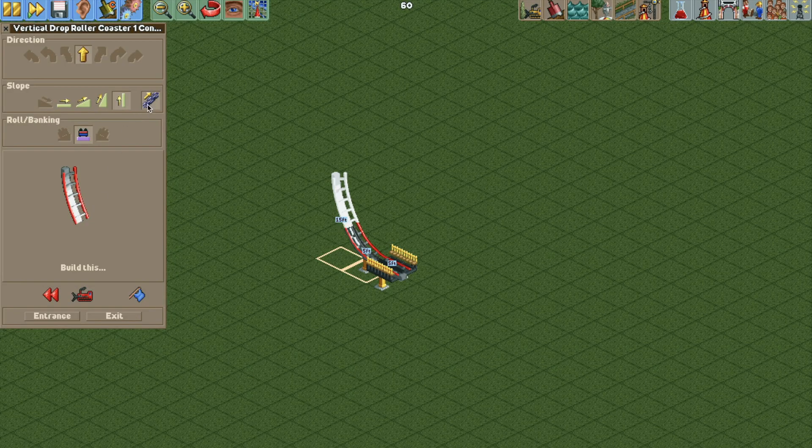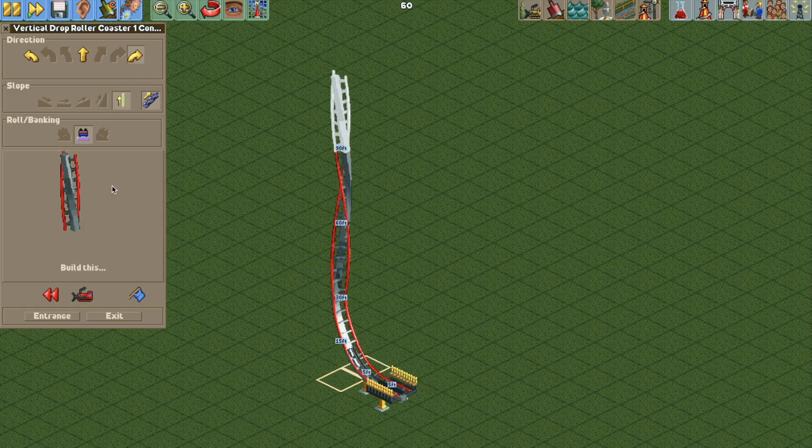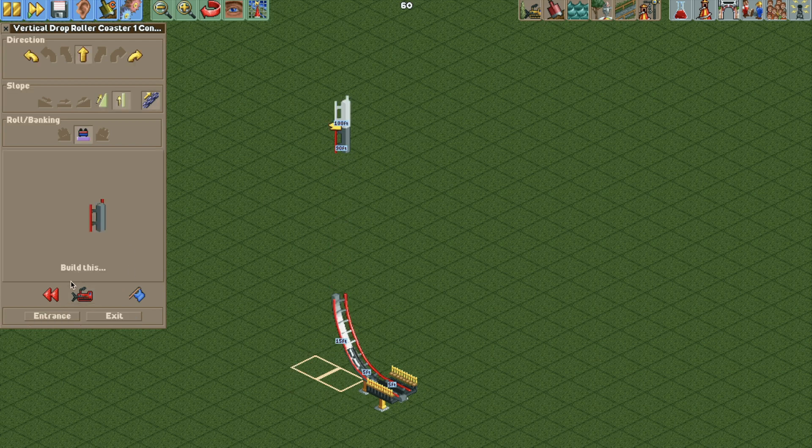With those cheats turned on we can turn the chain lift on and then build up to vertical. But before we build any vertical track I'm actually going to use the twisted piece here and do two of those, then a vertical track piece facing this direction. Then we'll backtrack, delete those twisted pieces, go to that vertical track piece, and build down back to our starting point.